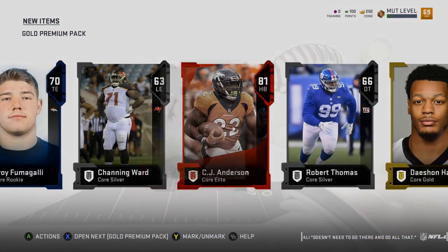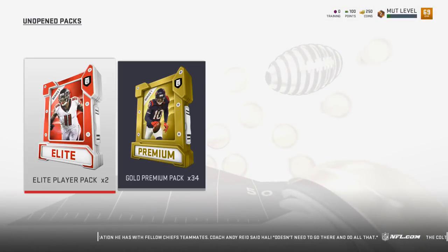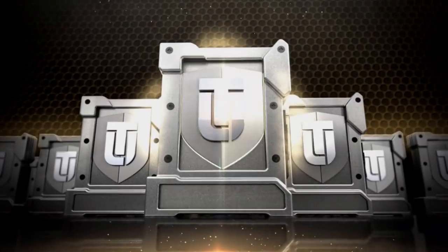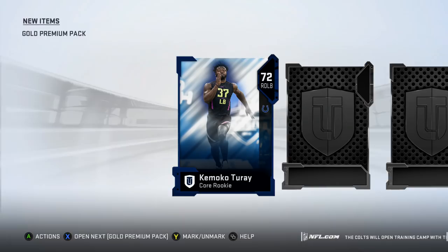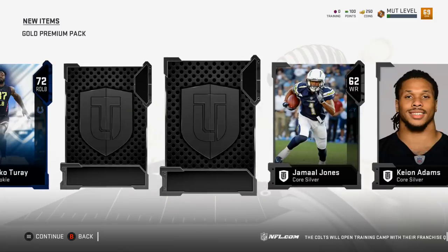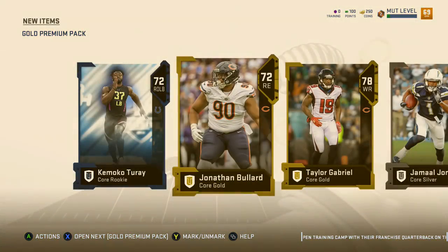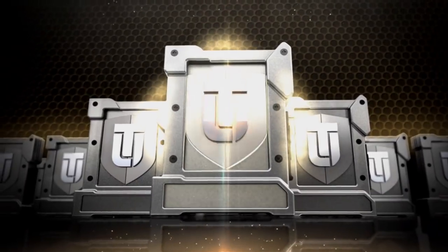We pulled CJ Anderson - I don't know if we'll sell him or what, but that's another elite. This is going way better than I ever expected. Now granted these elites aren't the top of the top, but they're still elites. Another gold - Taylor Gabriel. That's a good gold, we got a decent higher-end gold receiver.